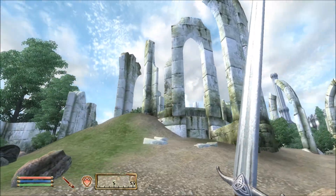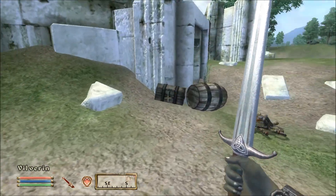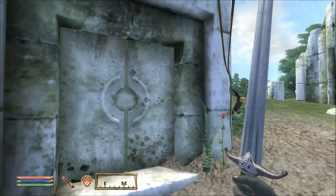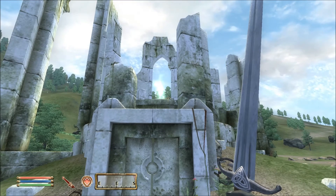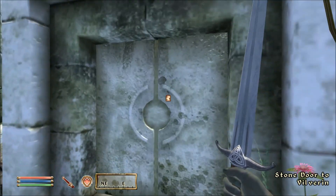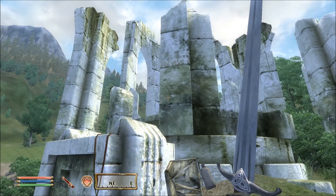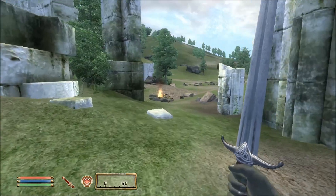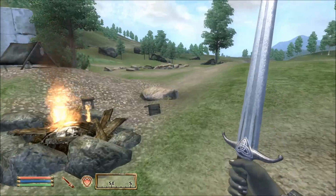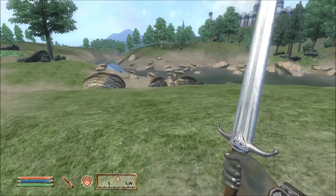This structure here is an Ayleid ruin. It's some form of ancient race that used to live in the land before the humans took over I think, and they left these ruins for you to explore. These are scattered across the whole map and they contain very good items. We're going to come back to it a little bit later because I want to get some quests done first.